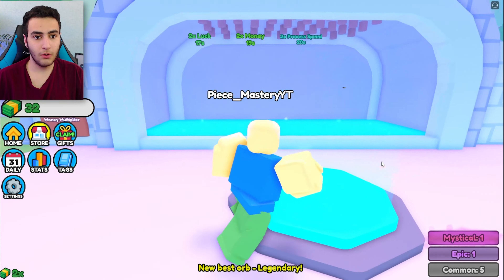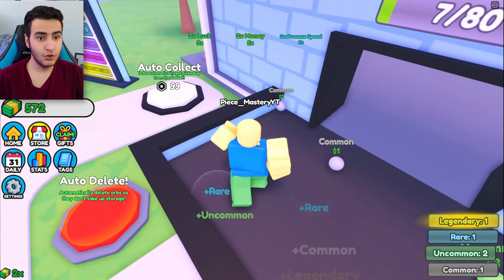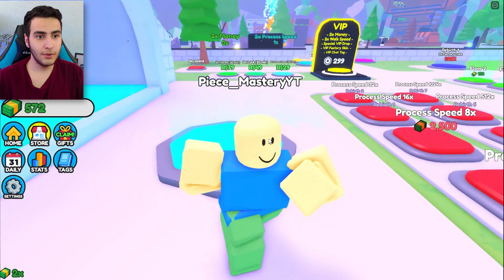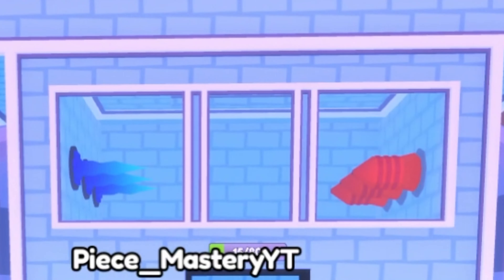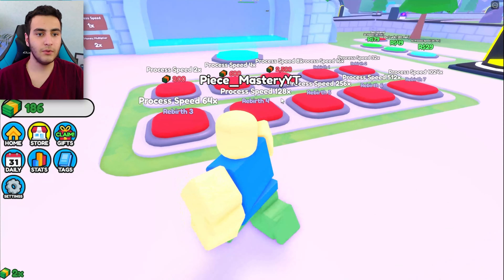We should buy droppers — $20 for Basic Dropper Two. Let's collect these orbs. They are all common. Boom, put it right here and we're gonna make money. I have three gifts too — I got some luck, two-time money, and two-time everything. Let me pick everything up fast because it's two-time money.